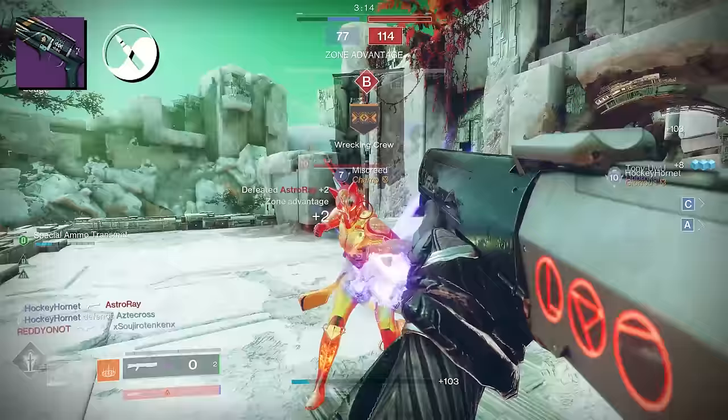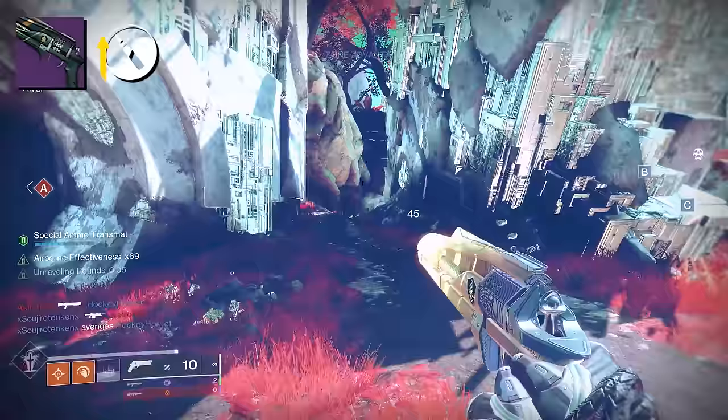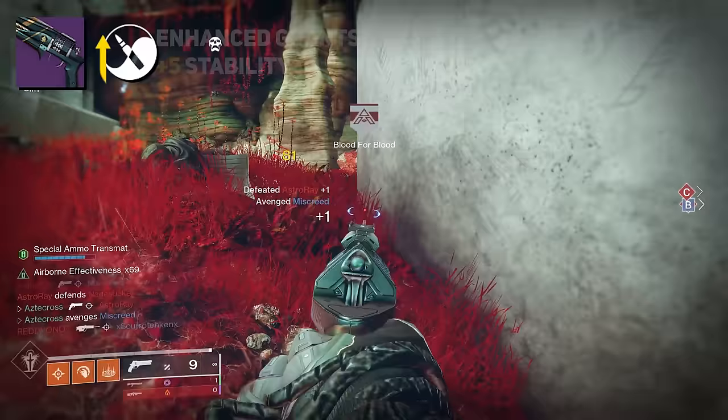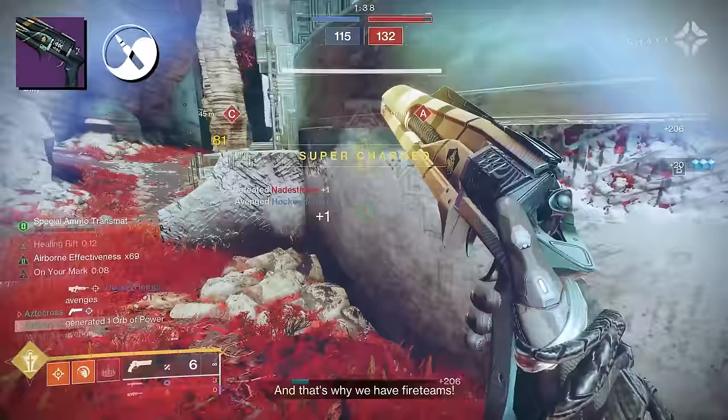I need those follow-up crits; I want the three-tap. The enhanced version of Zen Moment doesn't do a whole bunch — causing damage reduces recoil and flinch over time, and the enhanced version simply improves base stability with plus 5. Regardless, that's still appreciated, and Zen Moment is the go-to perk for PvP players in that final column.